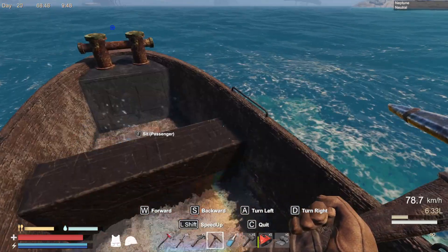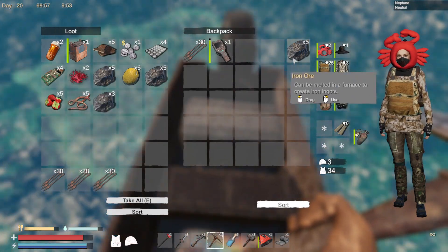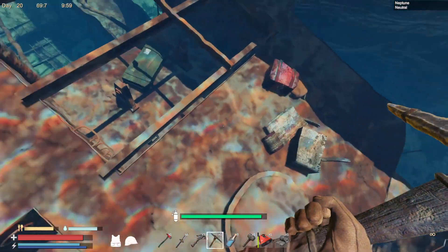We'll go back to Neptune and work on taking that out. Let's put all this stuff up here, we don't really need to have that on us. Let's see what we can get up top - oh there's some good stuff up here actually.